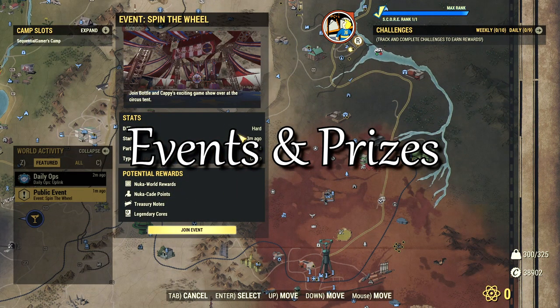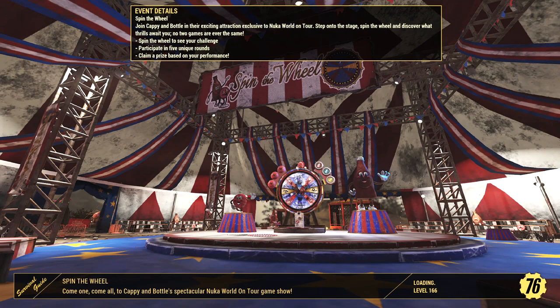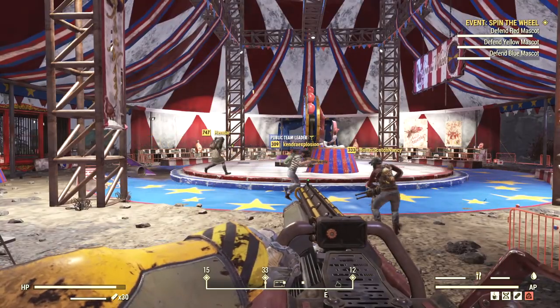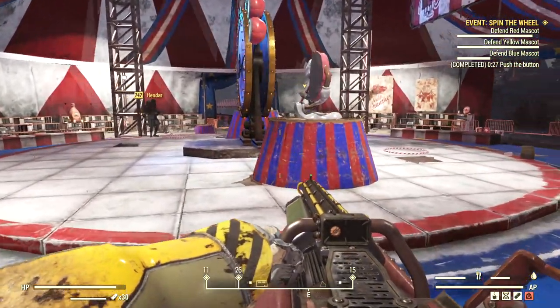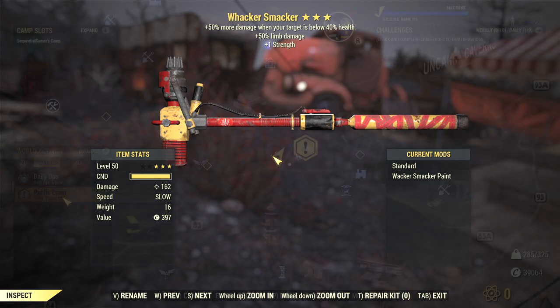Each location has an event associated with it. I won't go too deep into the details to avoid spoiling the events. Spin the Wheel involves literally spinning the wheel and dealing with a randomly chosen task. Combat features pretty heavily and there have been some tough and rare enemies in the several times that I've played the event. The monsters seemed a bit tougher, though some of that might be due to the loss of gear, but the difference wasn't massive. The major prize is the Whacker Smacker.